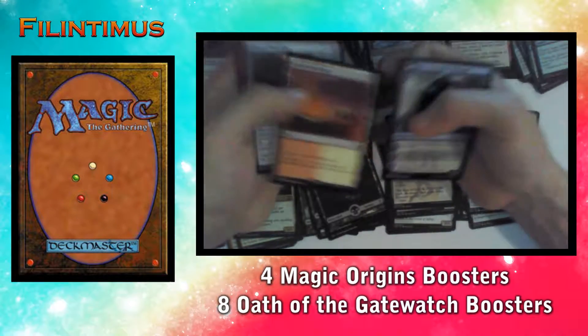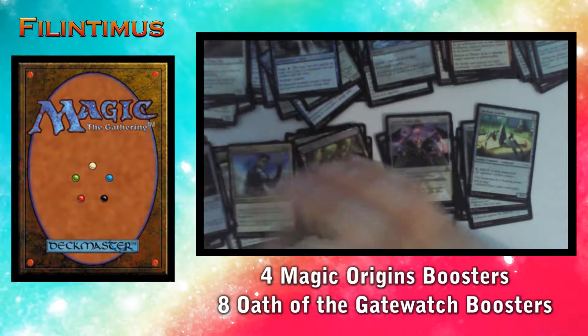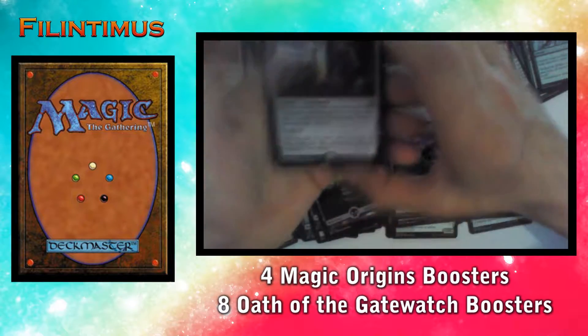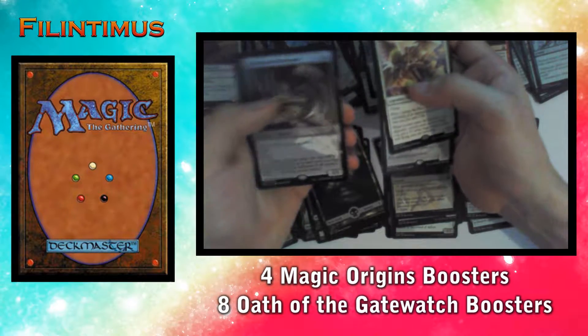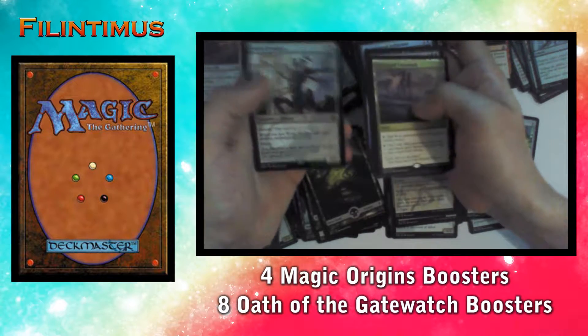Yeah! So for our rares we have Battlefield Forge, Orb of Warding, Exquisite Firecraft, and Jace, Vryn's Prodigy from Magic Origins. From Oath of the Gatewatch we have Stoneforge Masterwork, Bearer of Silence, Eldrazi Mimic, Linvala the Preserver, Dimensional Infiltrator, Remorseless Punishment, Corrupted Crossroads, and World Breaker.